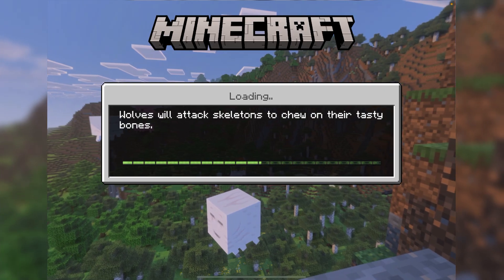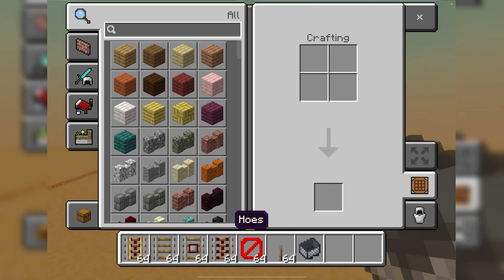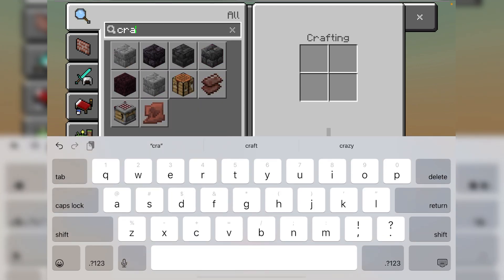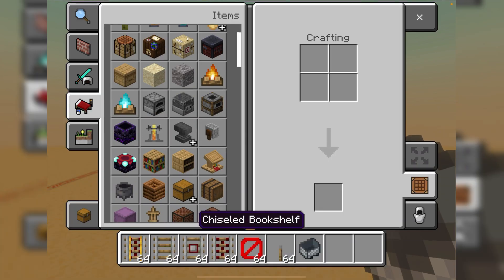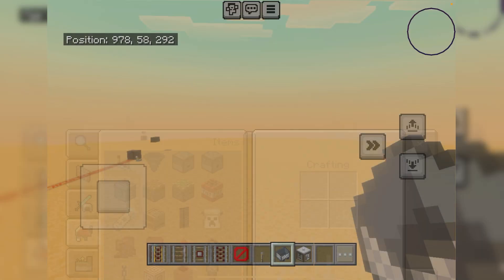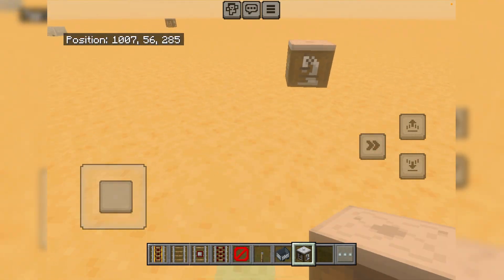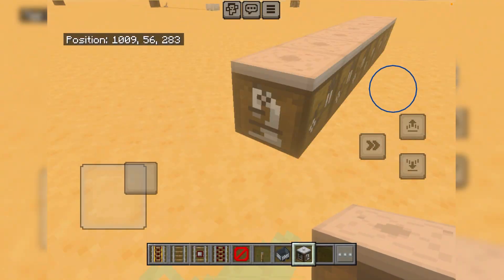After you turn on Education Edition, you have to find the Element Constructor. Then you place as many as you want. The Element Constructor is meant to construct elements — any type of element.